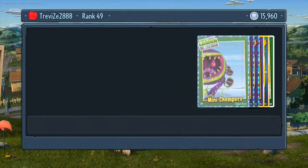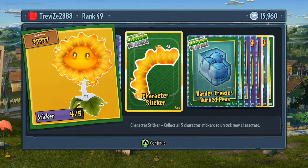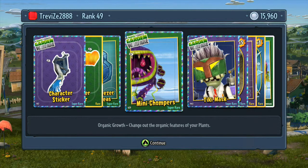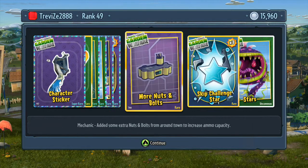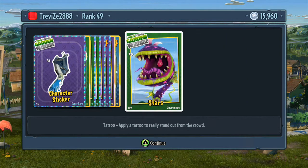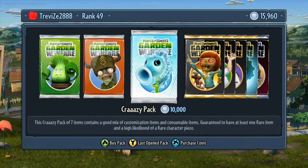There we go. As you can see, I've got two character stickers — one which is super rare for the Aquarium guy, and another piece for my Fire Sunflower. Harder Freezer-Burned Peas for the Ice Pea, which means it does more damage. Mini Chompers customisation for my Chomper. Tiki mask for my Scientist. Exploding Imp summon I can use. More Nuts and Bolts for the Mechanic, which increases ammo capacity — quite cool. Skip challenge stars, and Stars as a pattern for my Chomper.